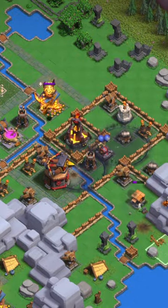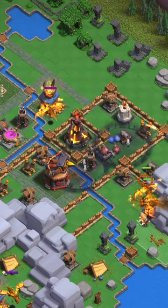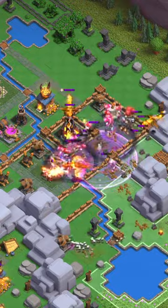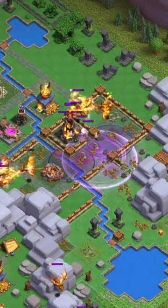He's going to use his graveyard spells on two different placements to distract the blast bow as well as the inferno tower. He's going to drop a rage to power up both the spawns as well as the super dragons as they power through these heavyweight defenses to take down the blast bow.